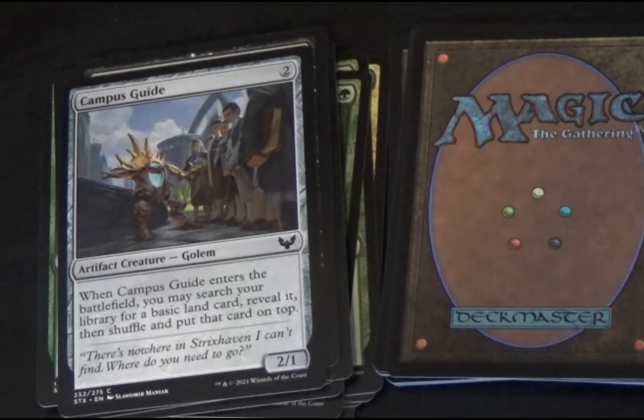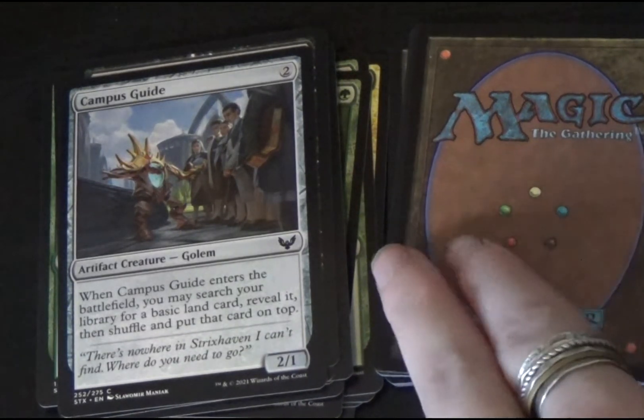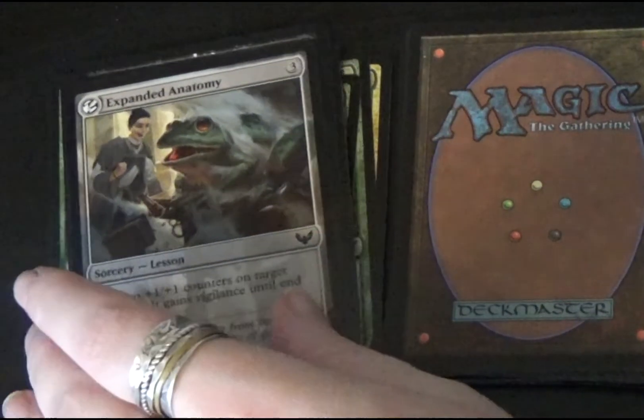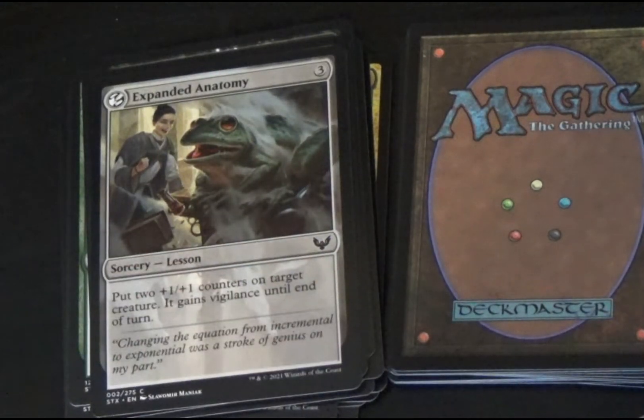Next is Campus Guide, a colorless artifact creature. When Campus Guide enters the battlefield, you may search your library for a basic land card, reveal it, then shuffle and put that card on top. This is a 2/1. And this is Expanded Anatomy, another lesson sorcery. Put two +1/+1 counters on target creature. It gains vigilance until end of turn.